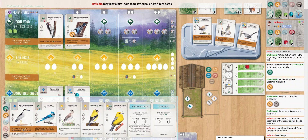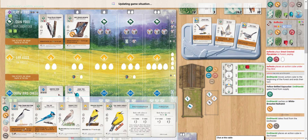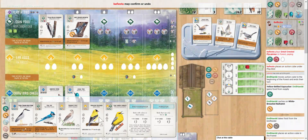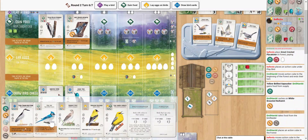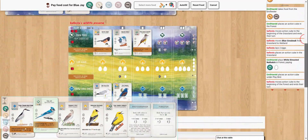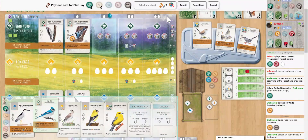We don't have much for the grasslands yet — just a couple three white-power birds. That was not a bowl nest — we get rid of a grub.